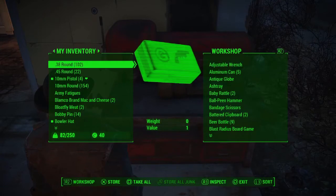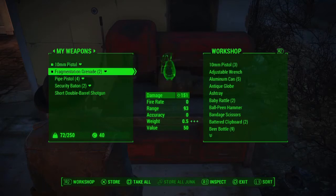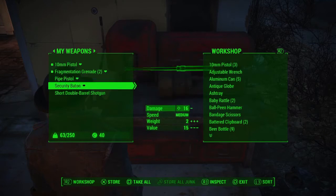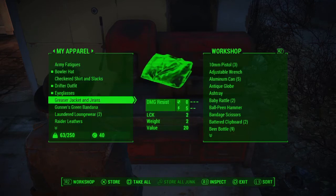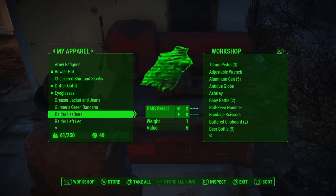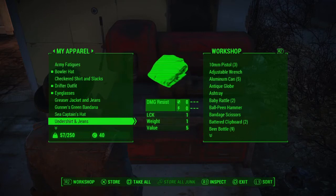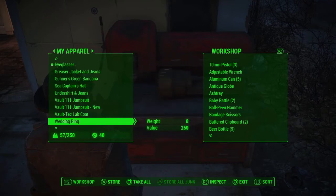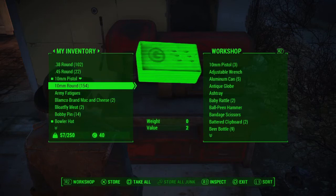Make sure you drop off your extra weapons. Like we got up to four 10 millimeter pistols — we only need one. Four pipe pistols — we only need one. Only one security baton. We got a double barrel shotgun guys, it's pretty nice. And we'll also drop off any clothes that we have no intention of wearing. Gunner's green bandana. Laundered long wear — can't imagine wanting to wear that. Raider leather — I'm not going to wear raider parts. Sea captain's hat, that's pretty cool, maybe I will use that. Undershirt and jeans. I'll keep the vault stuff. I'll keep the wedding ring.